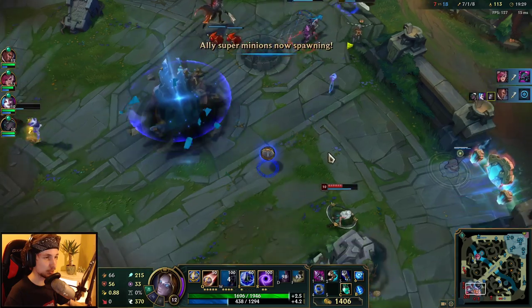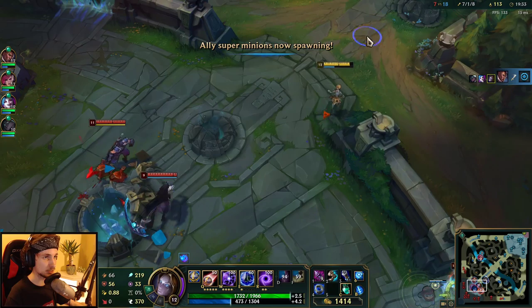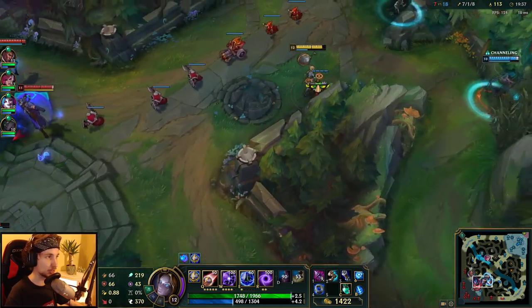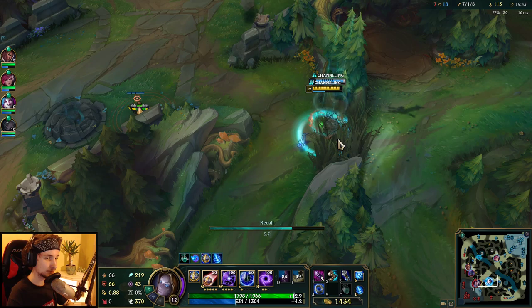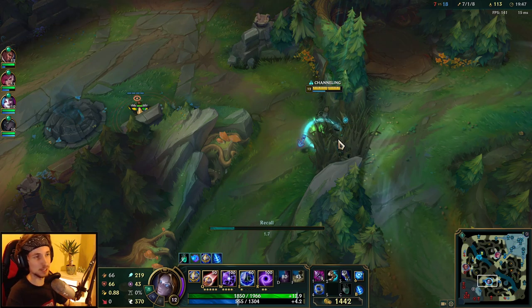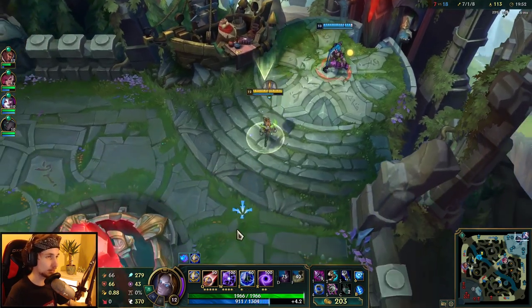I'll drop down the Q over there — if they happen to walk on my Q right now I could just kill them instantly. I don't think they will, so let's go back. I'm going to get even more damage — this is literally what Orianna is about: consistent gameplay and then carry after.